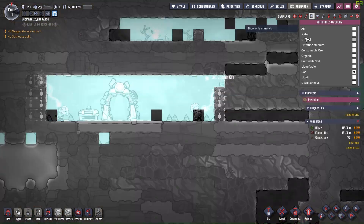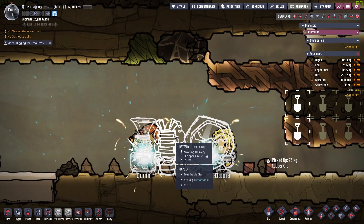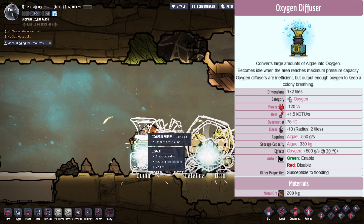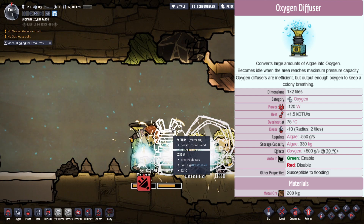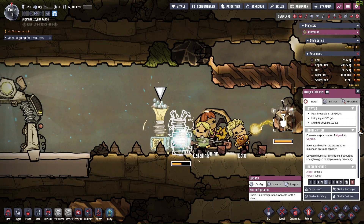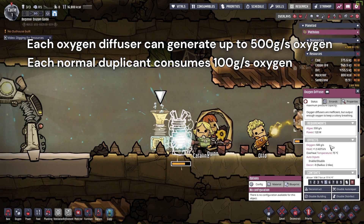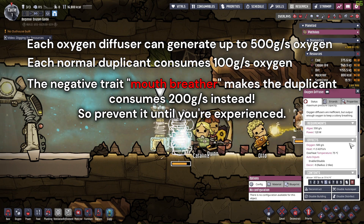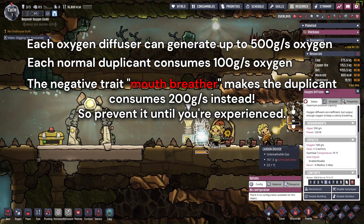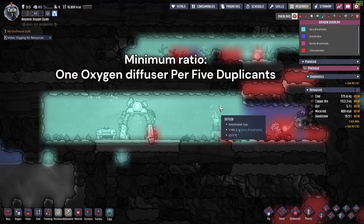If you are playing on the first few playable planets, you would probably figure out the solution to this: it's oxygen diffusers, which spend power to convert algae to breathable oxygen. Each of them can generate up to 500 grams of oxygen per cycle, and a normal duplicant consumes 100 grams of oxygen per second. Therefore, you should make sure to have at least one oxygen diffuser per every 5 duplicants.